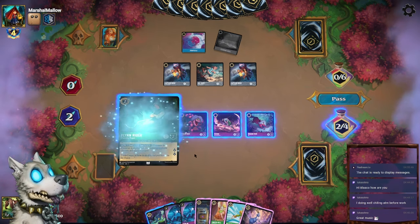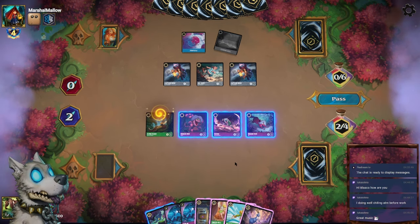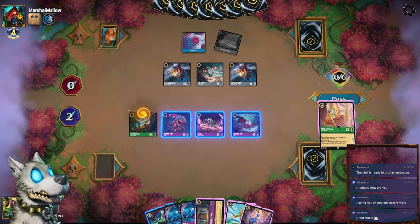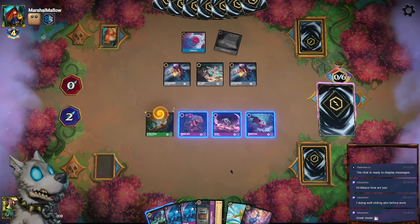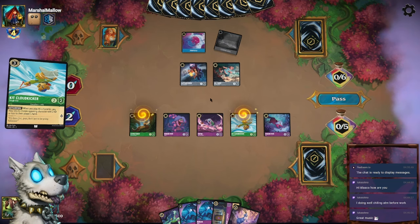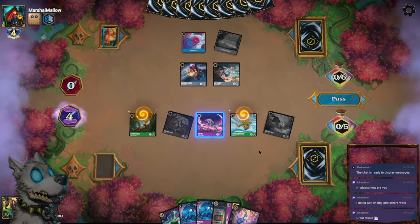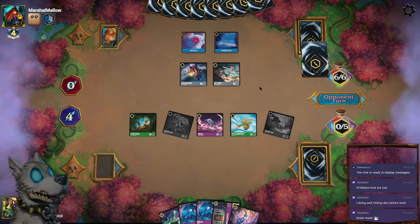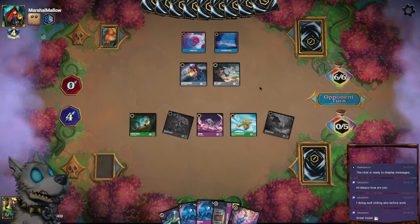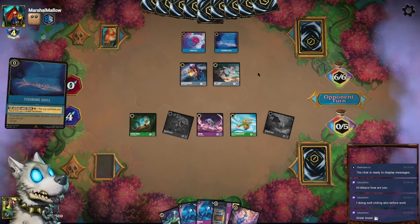Alright, let's do this. I'll play a Flynn Rider, then ink Tinkerbell — yeah, let's ink Tinkerbell. Play this guy. Bounce back the Captain Hook. And then quest with these two. And then Captain Hook will trade into the Madam Mim, which I guess is fine.